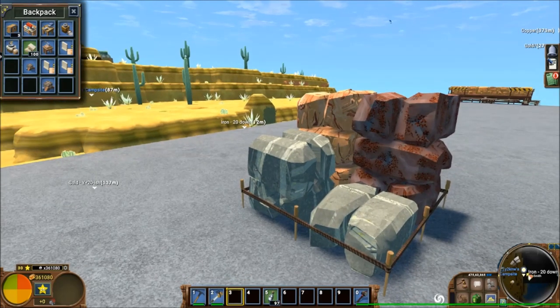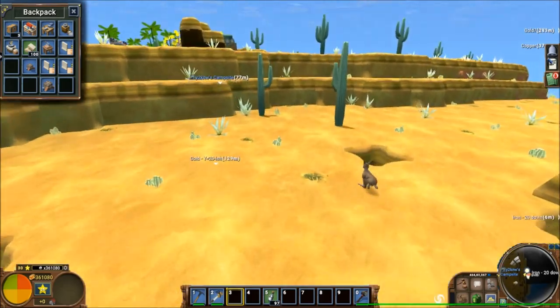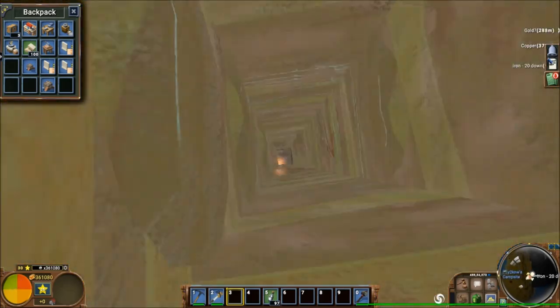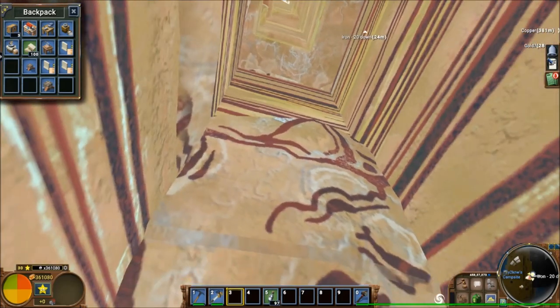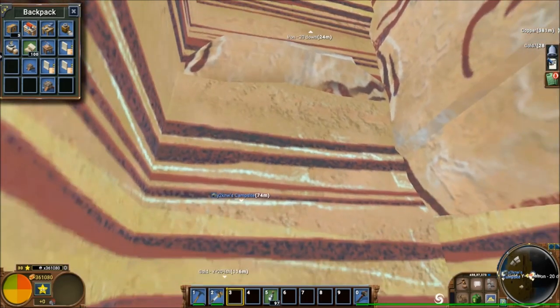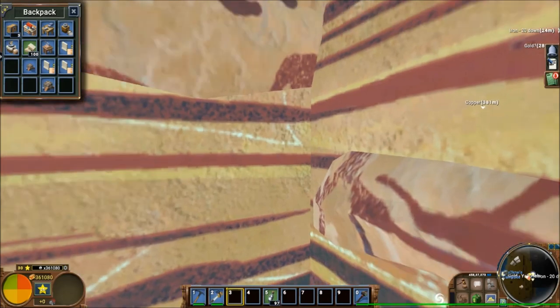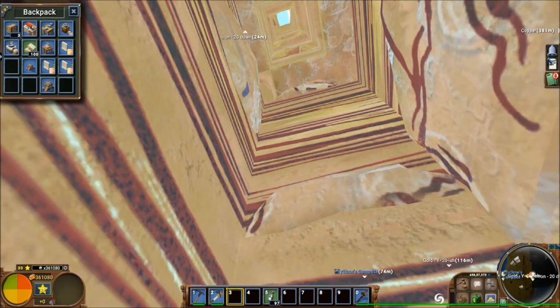So you want to find iron, gold, and copper in Eco. I have two bits of good news and one that's unfortunately very bad. The good news: iron spawns in sandstone. Go to any desert, go about 20 or so blocks down and you will find a four to five block thick pancake that extends under the entire desert. There's a lot of it, and because it spawns in sandstone you can find it in incidental deposits in other places as well.